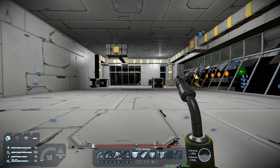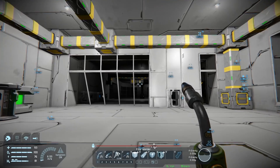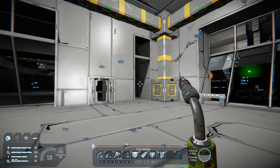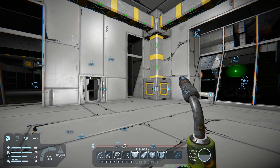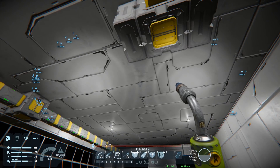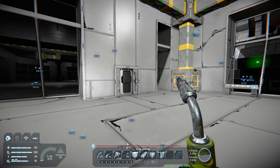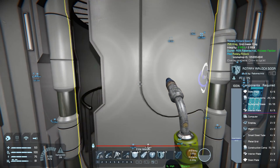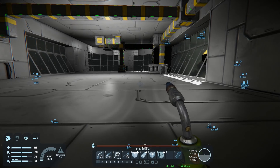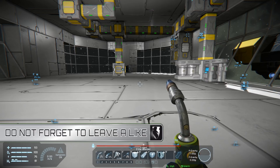I'm struggling with the earth-like planet. The earth-like planet gives me anxiety. Every build I start there, I don't come to the conclusion I want. The good thing is that we got the mining machine to work, so we know that thing is kind of finished functionally — it works.